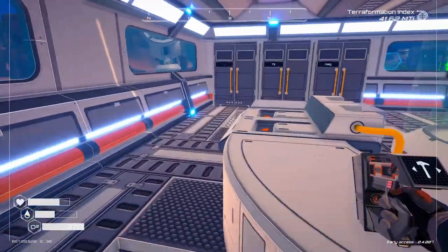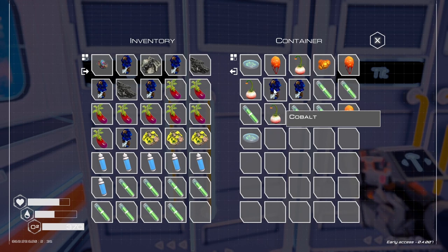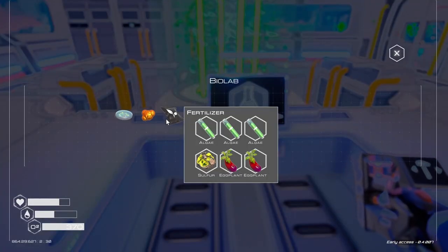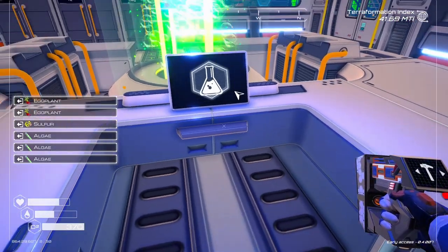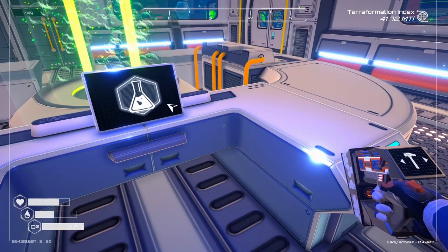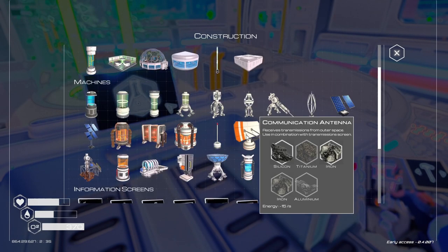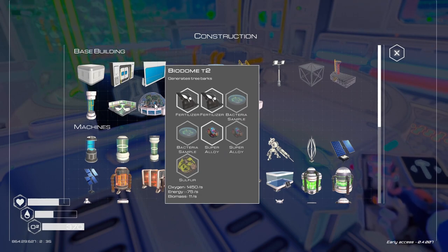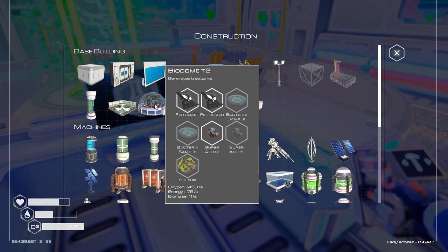I need 9 algae — 9, perfect. And 3 fertilizer. Now what is this going to make for us? It produces a lot of oxygen — that's good. And it generates tree bark. So I need another super alloy.